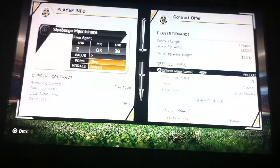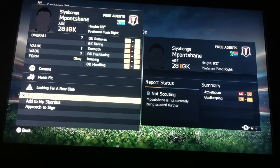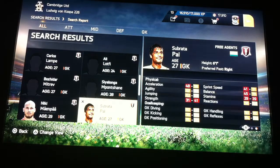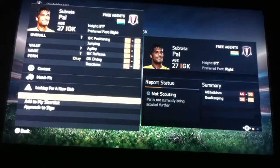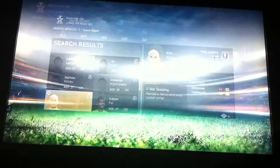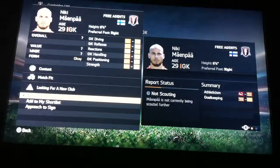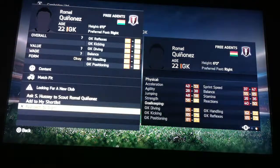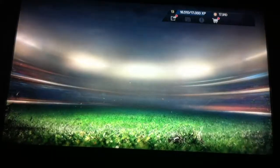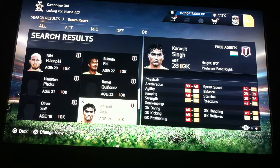Siabonga Mpontshan — six grand again. Sparata Pound — how much is he worth? Six grand. Neiman Pala — he's worth five grand, the cheapest out of all of them. Quinonez — three grand. He's the one. This guy's not very good anyway.